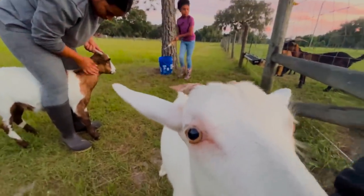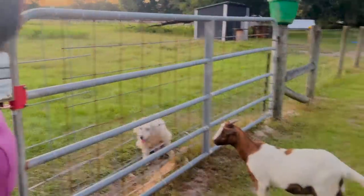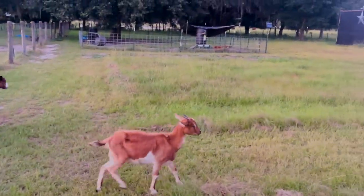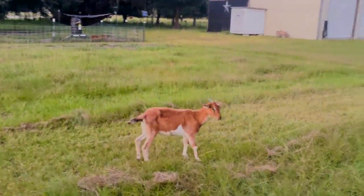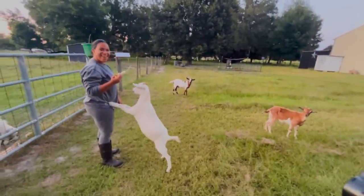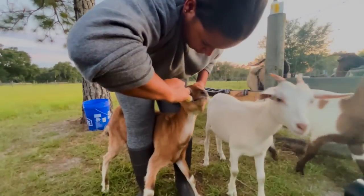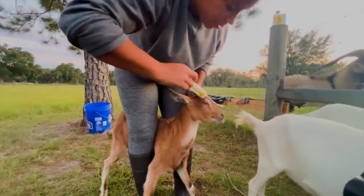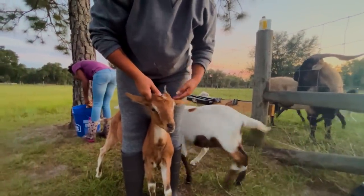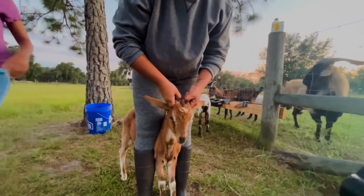She likes everything, girl. Next up is pretty Butterscotch — she looks like a little doe. Butterscotch is like 'nope, you got me once.' Spirit was like 'I'll take it!' There goes Butterscotch — a little bit of water after. We have Kiko goats, y'all, so in theory if you have to de-worm them that's a problem, but I'm only doing this just to be safe.